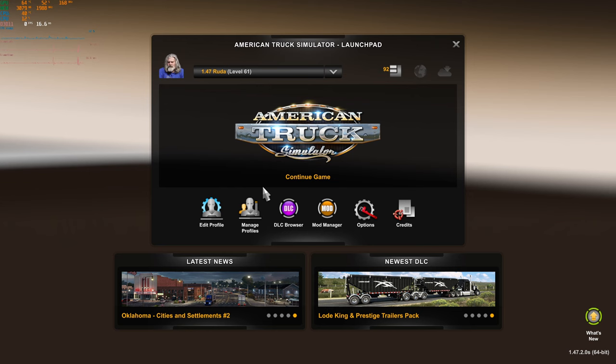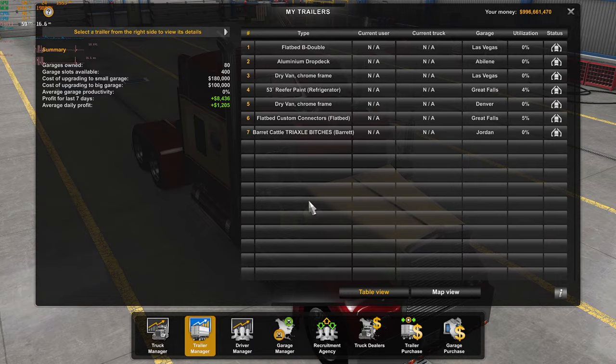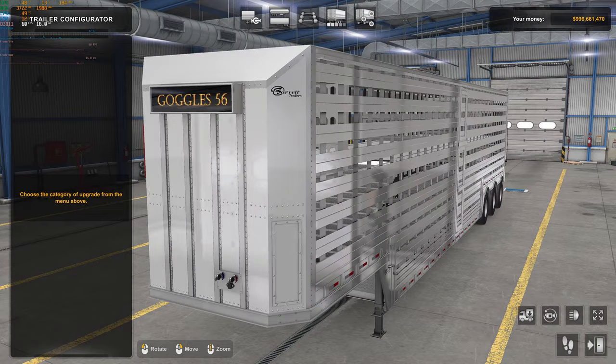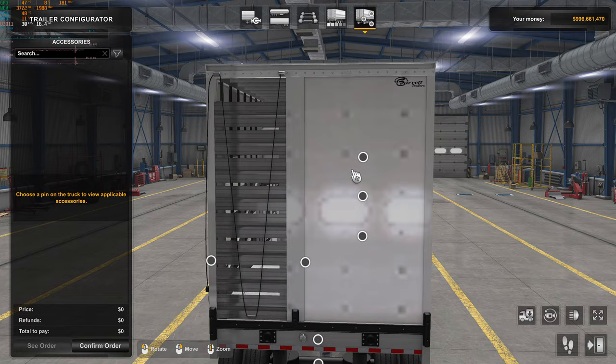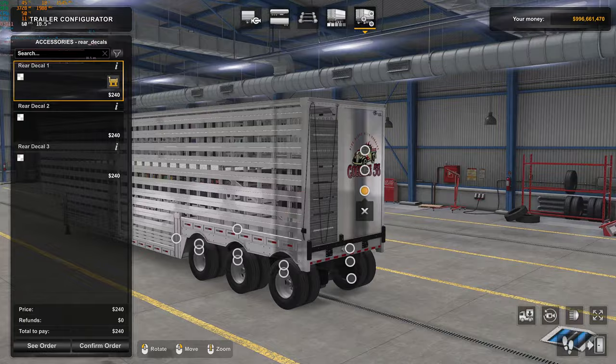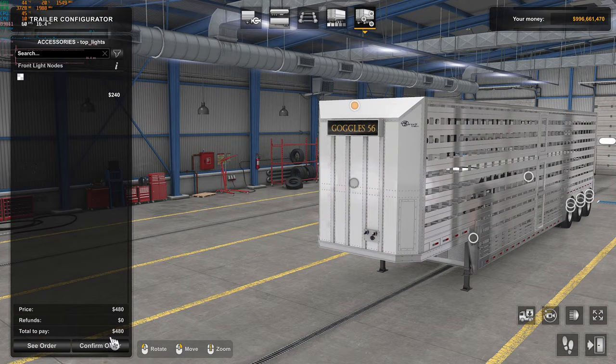Go to trailer manager, configure this one - hey, there's our light box! The red might be a bit dark but it's there. Let's check the back - there we go: 'Goggles 56' on the rear decal! That was pretty easy. Just follow those steps and you can do it. We've got our lights too, so we're styling - this trailer is sorted out.